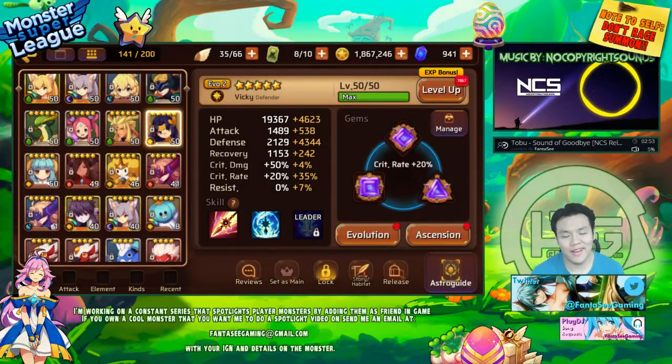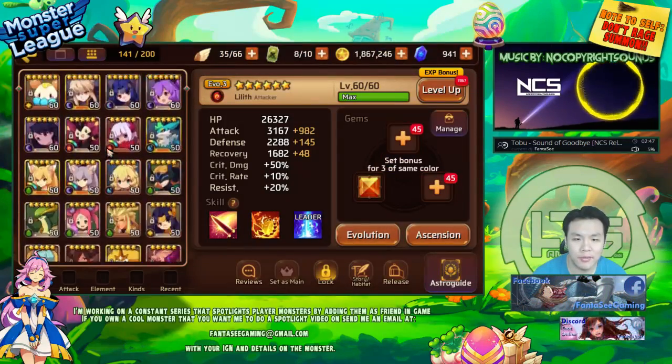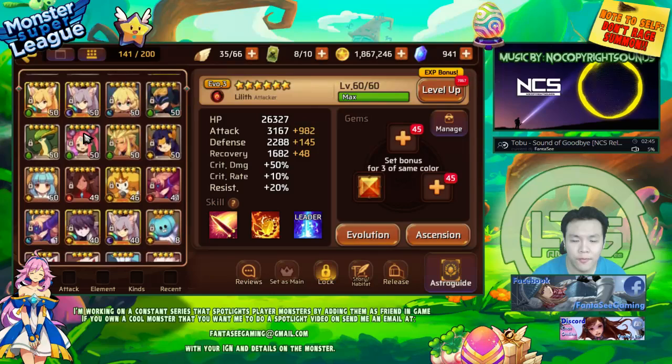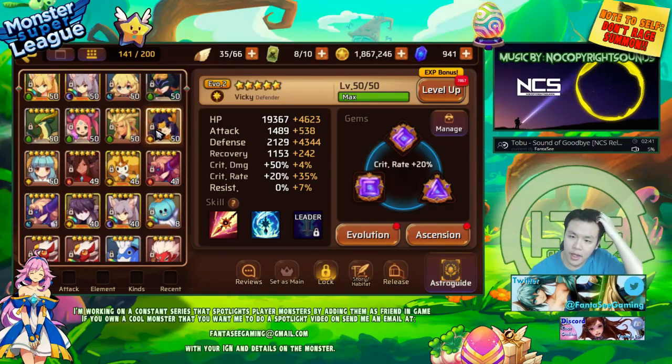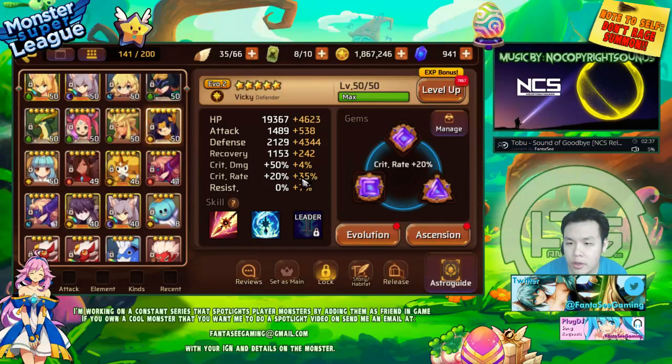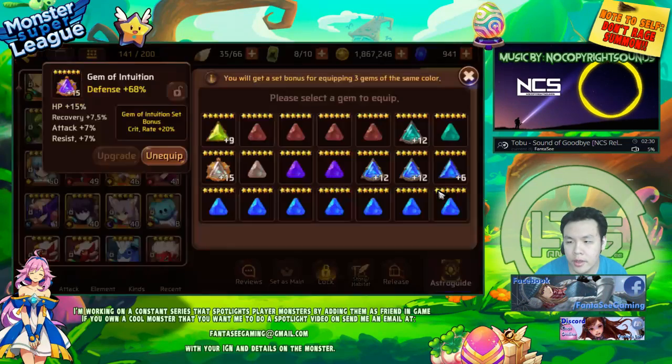Hey, what is up guys, welcome back. So today I basically raised my light Victoria and also my second light Mona to five stars max level, only six-starring one of them today. I think I got a pretty good set on my light Victoria right now — it's currently an intuition set, and it only has like 15% base crit from this gem; the other two don't really have any crit.